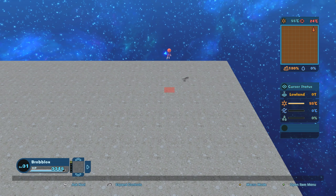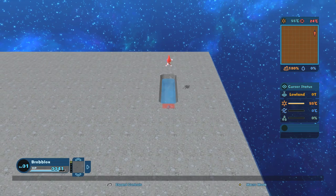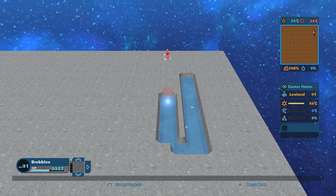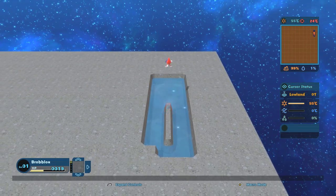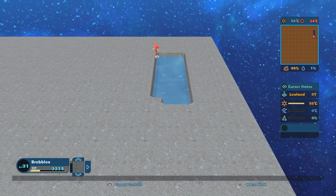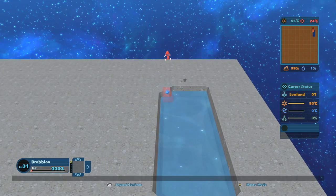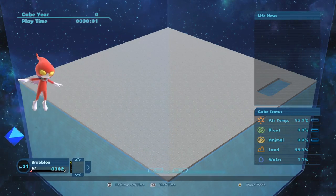If we want to evolve life, I think we need a primordial soup first. So let's use a little bit of our HP in the bottom left-hand corner to start making a body of water. We'll just make a little bit of water over here. It's probably going to drain off most of our HP, but we want this planet to have a body of water so that life can thrive and grow. Once our HP is all used up, we'll go back up to the overworld screen with the Y button and just let time pass.